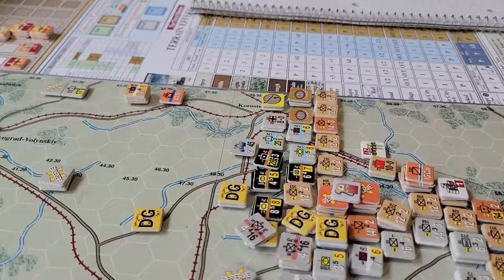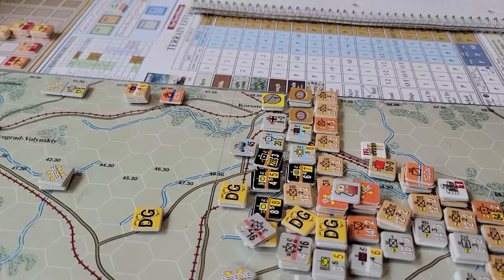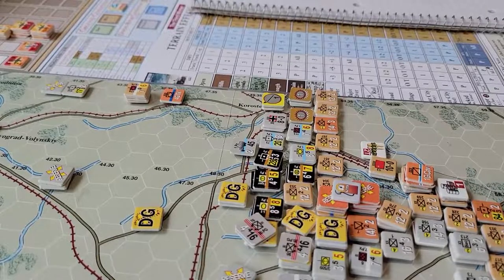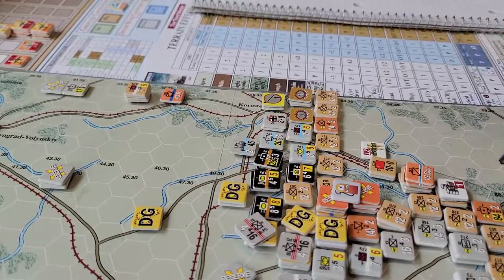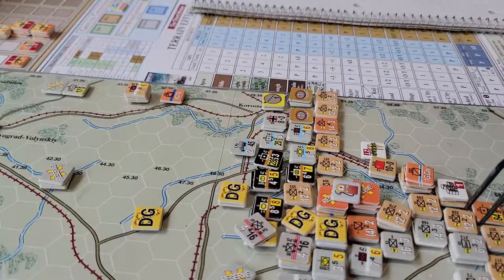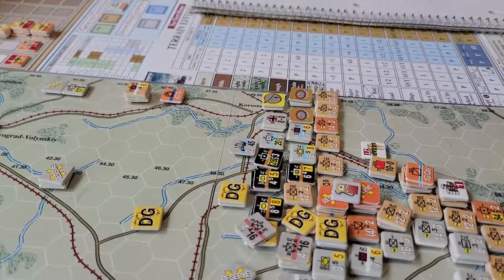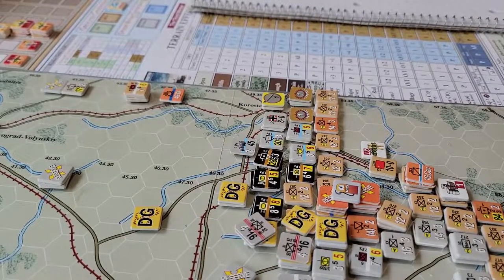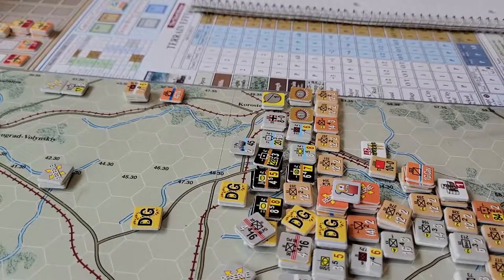The challenge the Soviets have, looking at the overall map, is a paucity of supply. This scenario seems specifically tuned to represent a point after an initial push. The date is the 26th of December 1943, and it looks like we've had the beginnings of a breakthrough in a couple of areas. We only have probably eight supply points in this area to bridge a gap, and by the time you pay for artillery, fuel, formations, and planned attacks, you're not left with a whole lot.